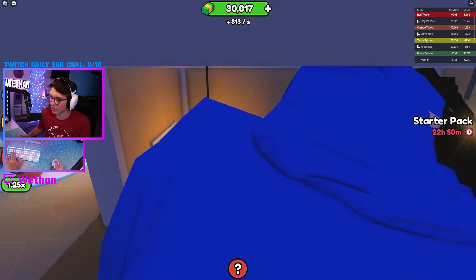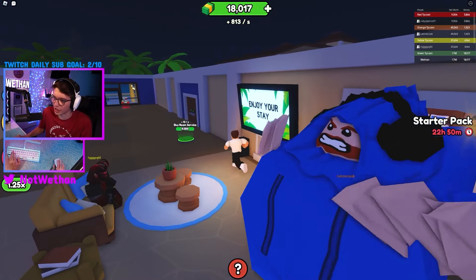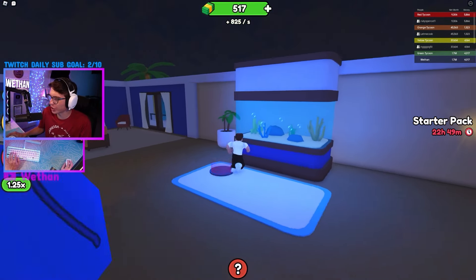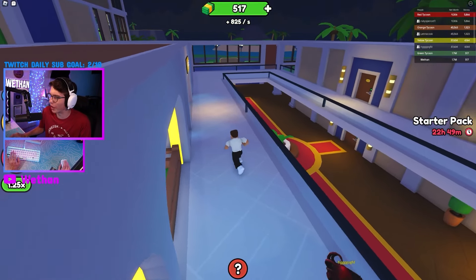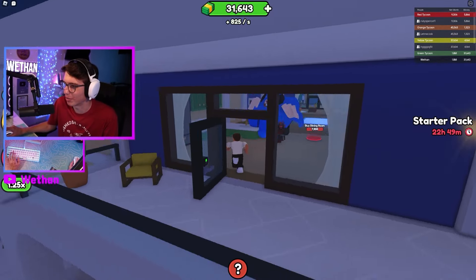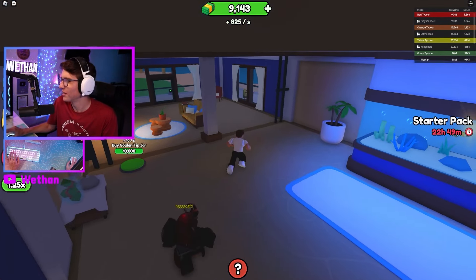There we go — bedroom. Neon lights under the bed, that's pretty epic. Buy a fish. Dude, this penthouse suite goes crazy. I need a roof on it though. Sweet — you get it, it's like I bought something else that's sweet, but then it's called the suite. Wasn't that funny?